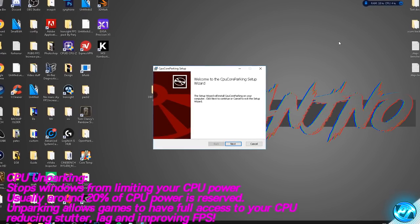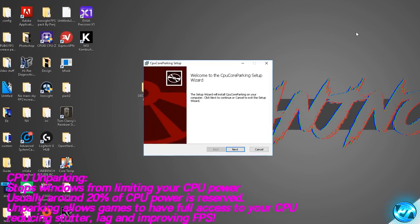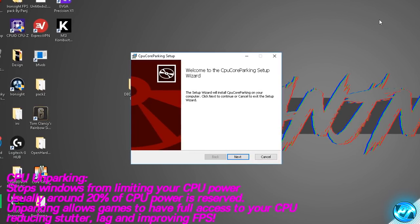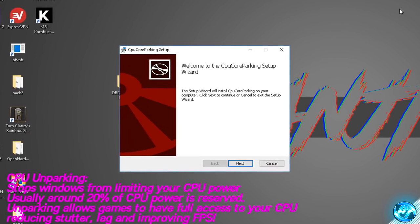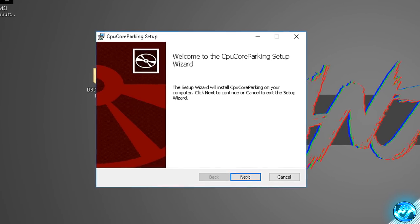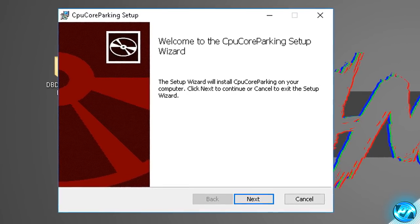What CPU core parking in Windows does is Windows will typically limit your CPU usage to around 80%, holding back 20% for additional programs running in the background. This often means that in hectic situations in games when FPS drops, you're only getting around 80% of your CPU power. If you unpark your CPU cores you'll have access to the full 100% and get all the performance you've paid for. I've yet to see a PC react negatively to this and it's one of the main things I recommend everyone install.